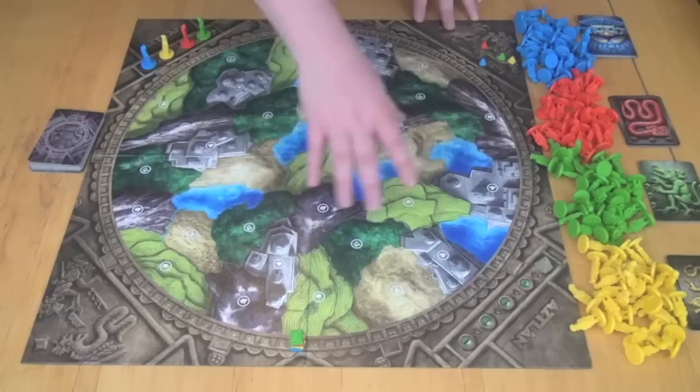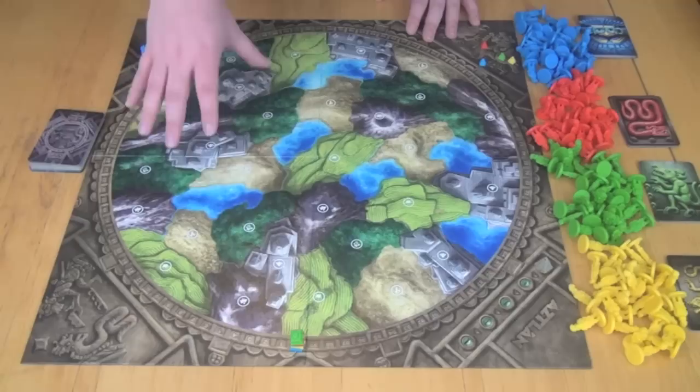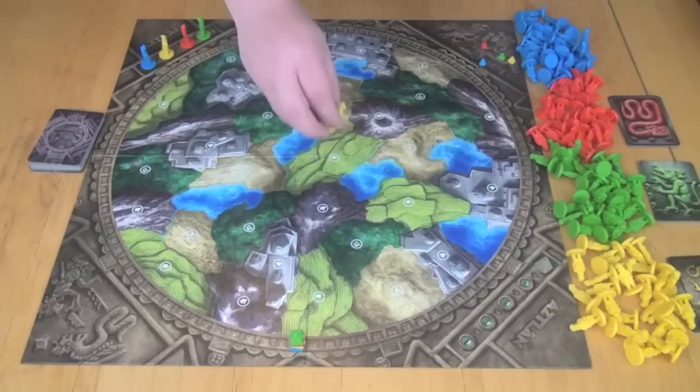Here you can see the components for Azitland all set up for a four-player game. This is an area control game played out on a map of different types of terrains. You can see deserts, forests, mountains, cities, and terraced plains. You're going to be trying to get these different areas in different rounds of the game, and there are five rounds. Each round you'll have a different goal. Each player is going to start with a whole bunch of little pawns, their area control pawns, to place out onto the board to try and control the different areas.